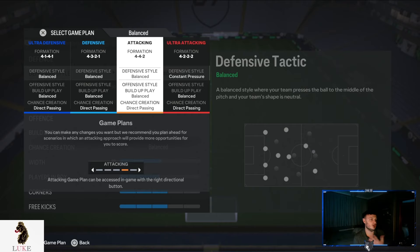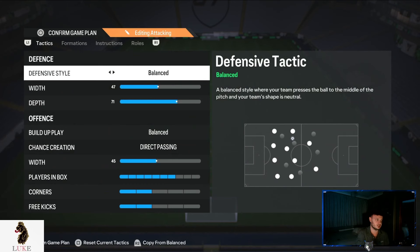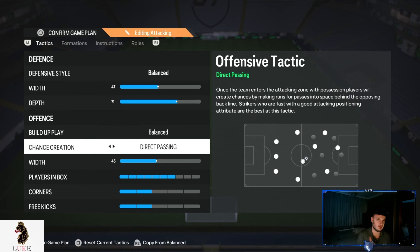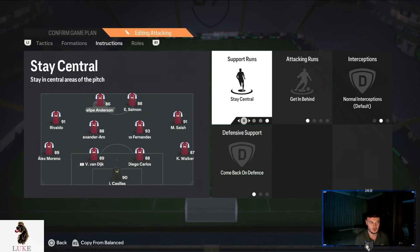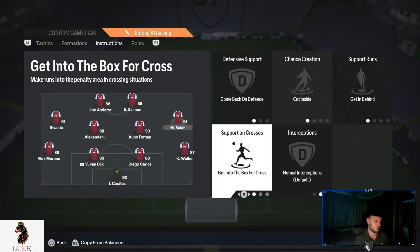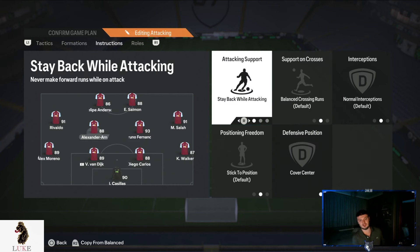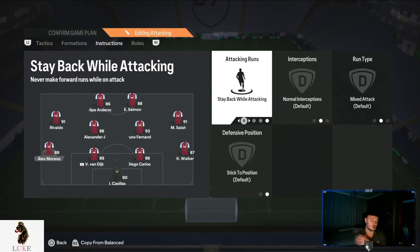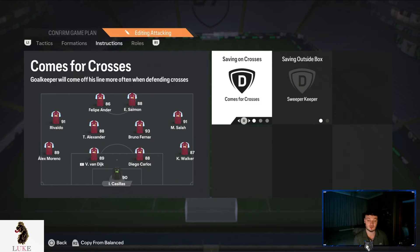If I'm not creating anything in the 4-3-2-1, I switch up into my 4-4-2, which is on my attacking set of custom tactics. Balanced on the defensive style, 47 width, 71 depth, balanced and direct passing — your bread and butter — 45 on the offensive width. Seven players in the box, two corners and two free kicks. Both strikers: stay central, getting behind, and come back on defence. Left midfielder: come back on defence, cut inside, getting behind, and getting to the box for cross — same for the right midfielder. Right central midfielder is the more attack-minded one: balanced attack, get into the box for cross, and cover centre. Left central midfielder is the traditional number six — Rodri, Bubakar, Kamara, Casemiro — stay back while attacking and cover centre. Both left back and right back: stay back while attacking. Both centre backs: default settings. Goalkeeper: comes for crosses and sweeper keeper.